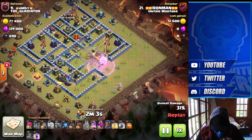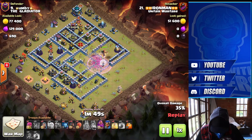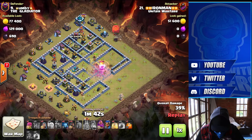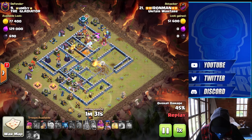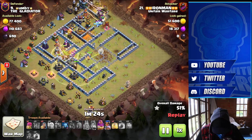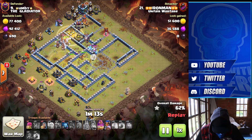X-Bow goes down, Sweeper goes down. He's got both Scattershots working on him and the Infernos are targeting his Healers. He has to use the Queen ability to get that Inferno down — perfect. A few point defences on him now, no more Rages left, so the Queen will go out at some point. Stone Slammer coming in to try and take out this side of the base. He pulls the enemy CC — two Ice Golems, a Loon, and a Baby Dragon. Out come the Yetis, then Hogs coming from the south with the Grand Warden and Royal Champion, healing through the Infernos. Queen's still going, which is good — she's going to take out that enemy Clan Castle.